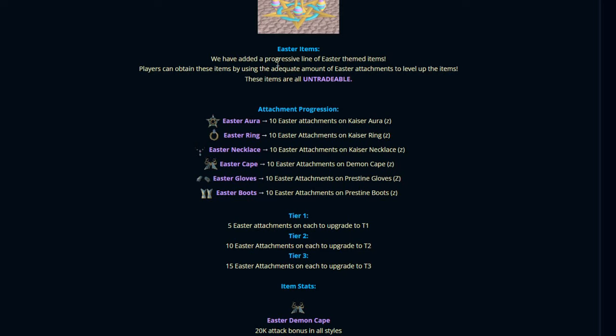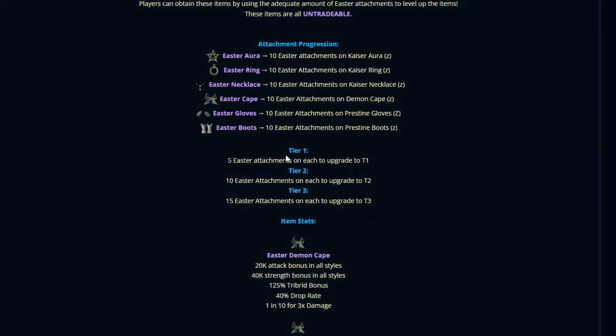In order to create the Easter items, we'll see a progressive line of Easter-themed items. Players can obtain these items by using the equivalent amount of Easter attachments to level up the items. These items are all untradeable. We have the attachments right here: Easter Aura — 10 Easter attachments on a Kaiser Aura Z; Easter Ring — 10 Easter attachments on a Kaiser Ring Z, and so forth. We can create the boots, gloves, cape, necklace, ring, and aura. They're also tiered: 5 Easter attachments to upgrade to tier 1, 10 to tier 2, 15 to tier 3.